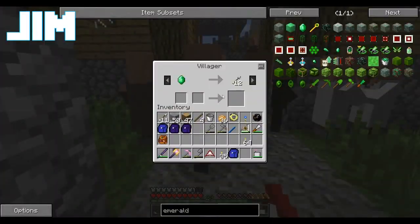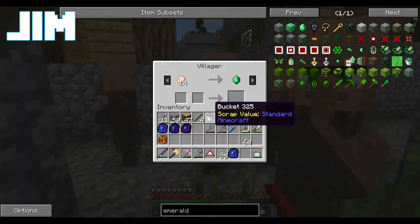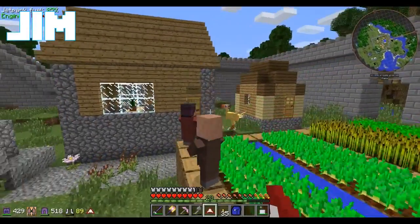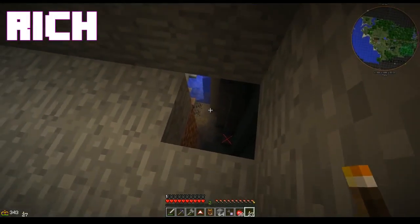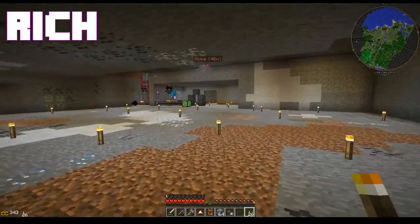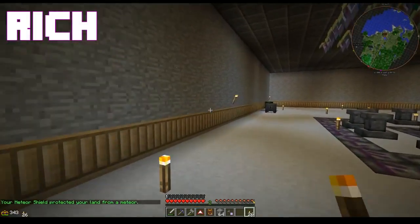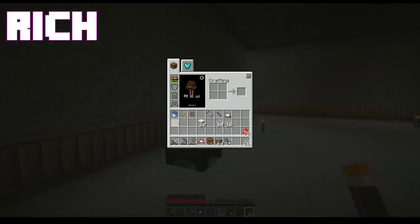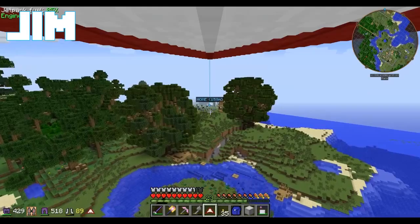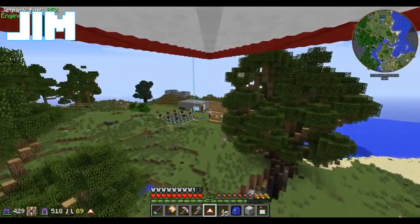They're all just standing around in a circle making that really off-putting noise. 14 raw chicken for an emerald — we don't have chickens. Jim, we've run into a problem with what Franklin's been doing. He's busted into a ravine. Cool. 10 service quartz for an emerald. That's not a very good deal. I'm 200 meters from home — I'll come back and grab the service quartz to start making that deal.